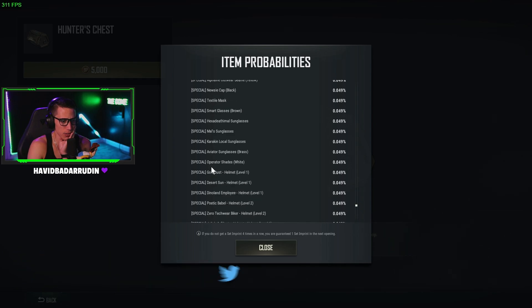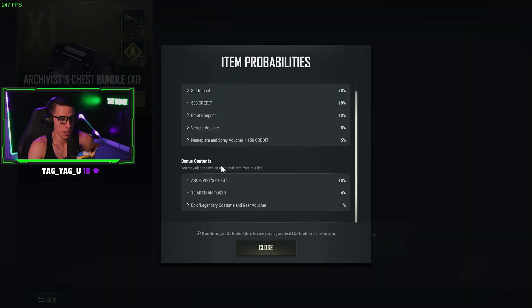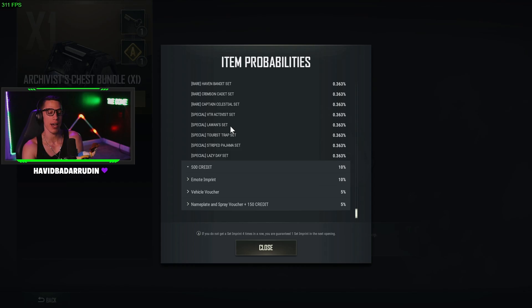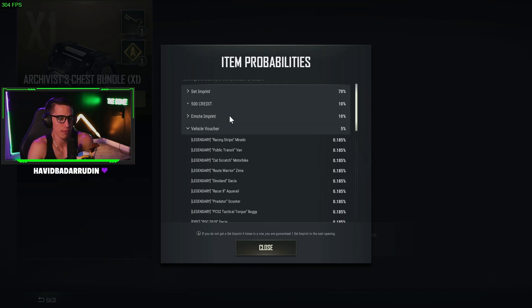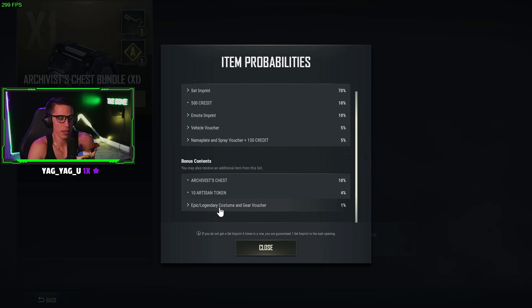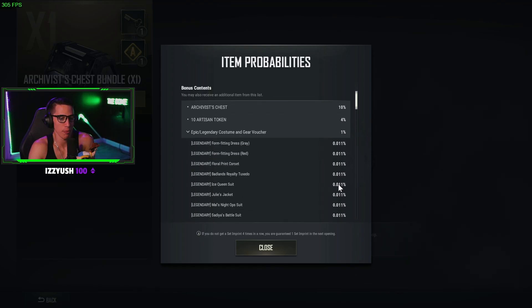It does look like they have different items in each chest. Going back to confirm — in the Archivist Chest the Special tier shows full sets rather than individual items, because this chest focuses on complete sets. So the Archivist Chest has full sets of items, while the Hunter's Chest has only individual pieces from a particular set. The Vehicle Vouchers section also seems to have more vehicles than the Hunter's Chest, and the Nameplate, Sprays, and Costume and Gear Voucher sections appear similar but potentially at a higher percentage.